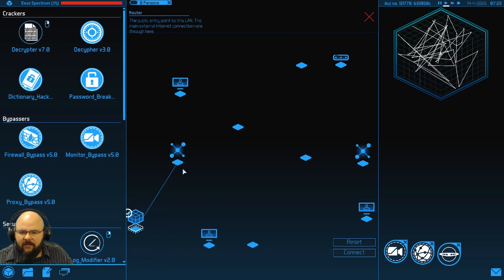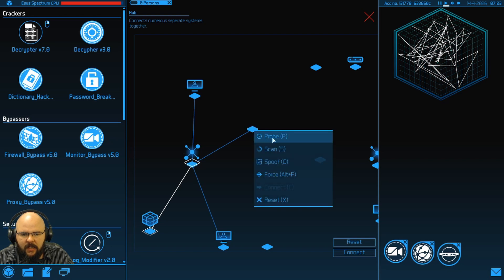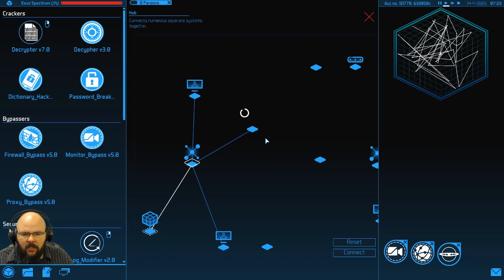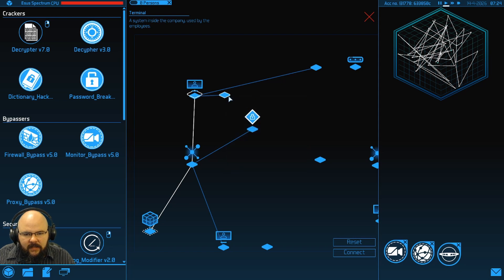After you've scanned the network, the first thing you ought to do is go ahead and probe it. Some important things to note: these nodes are locked. We can handle them two ways — we can force them, which will immediately notify the administrator, who will then hop online and try to start tracing us down. Even if we have time left on the tracer, if he finds us in the system he will go ahead and kick us right off, which is suboptimal — not the situation we're looking for.